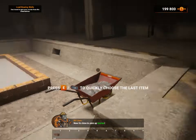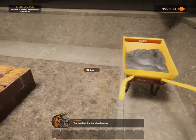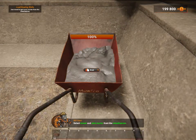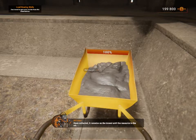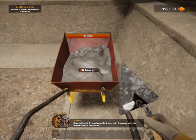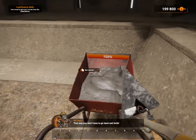Now it's time to pick up mortar. You can find it in the wheelbarrow. Select the trowel and pick up mortar from the wheelbarrow. Once collected, it remains on the trowel until the resource in the wheelbarrow is exhausted. That way you don't have to go back and forth.